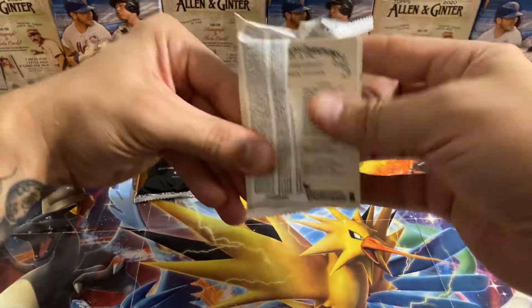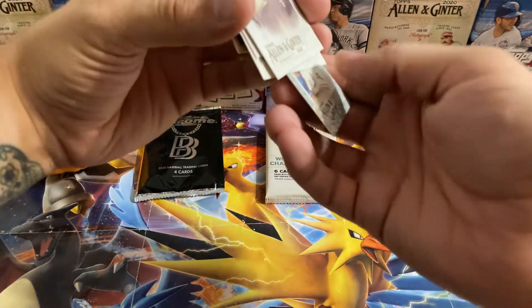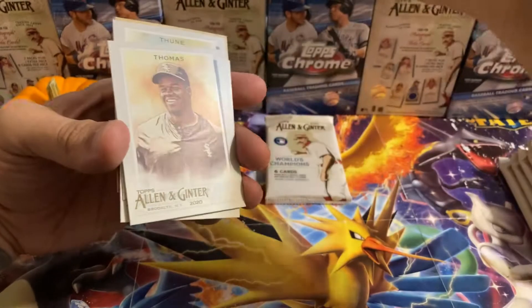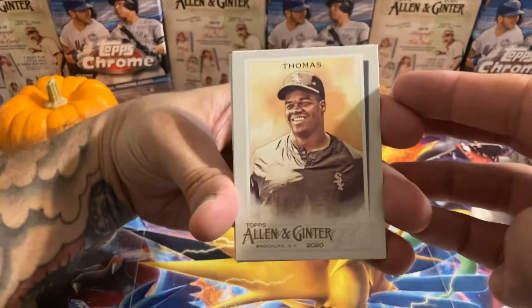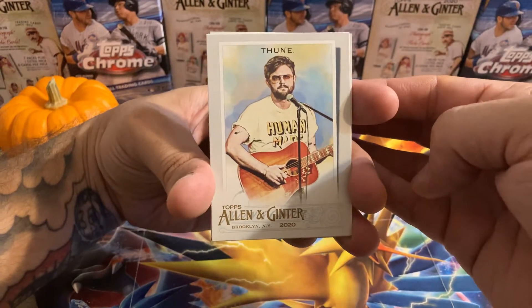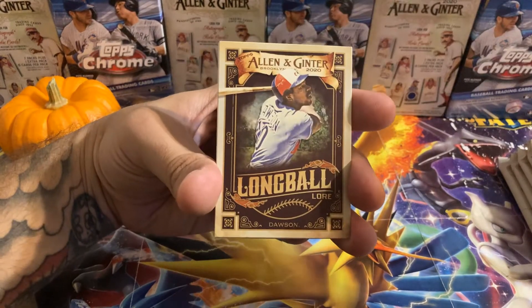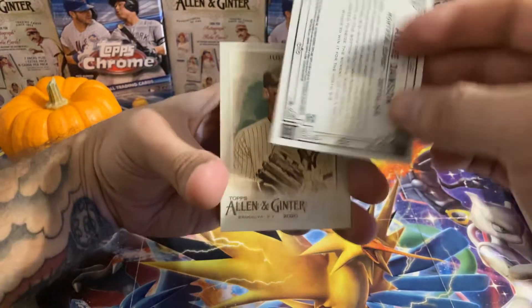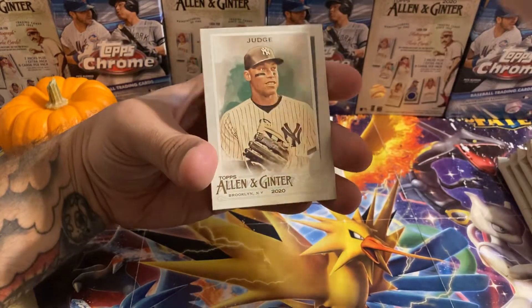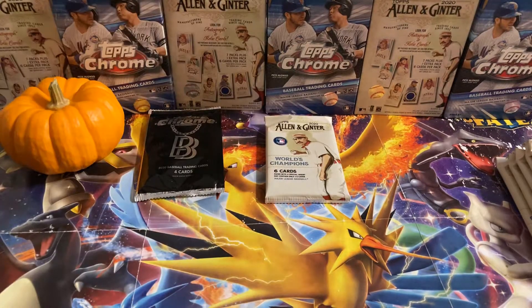Let's go, first pack of the blaster. Aaron Judge on the back — already looking good. Take out the mini, Elvis Andrews black border. Got a Frank Thomas. A weirdo card, as Jabs calls it. Ted Williams. Oh wow, nice — I think it's Andrew Dawson. Yep, Andre Dawson. Nice. And then the Judge — that one's very nice. Looks like a waterpainting. Pack number one was not too bad.